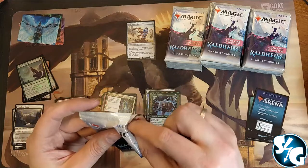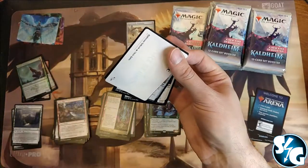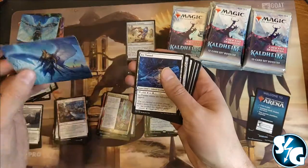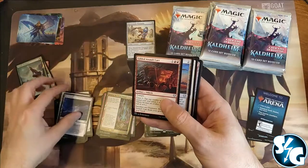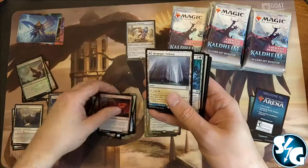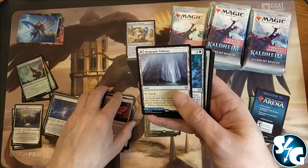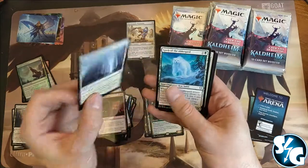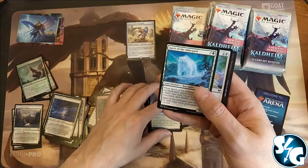There's Koma the Serpent — people are complaining about it right now. The next one will probably be another card that people play a lot. It's just weird that people complain about the cards — they're in here, just accept it. Engima Pathway with the Mistgate Pathway on the other side as our rare card.